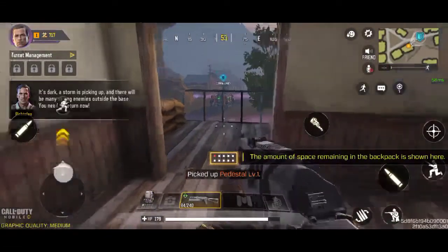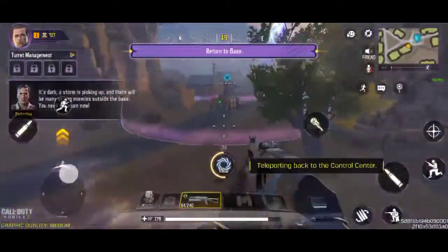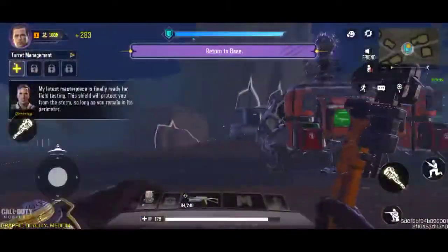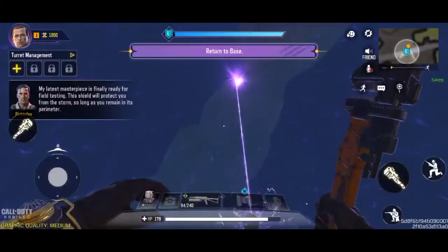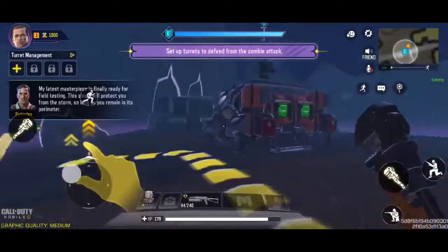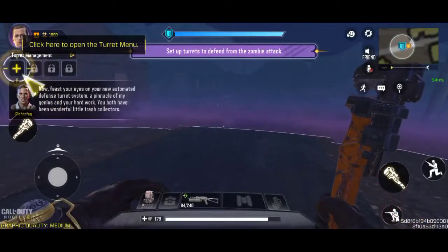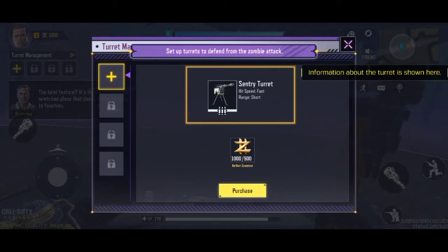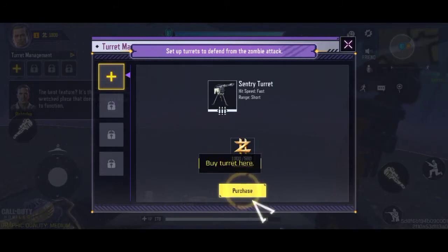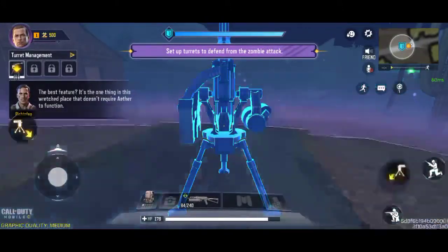It's dark. Look — a storm is picking up, and there will be many strong enemies outside the base. You need to return now. My latest masterpiece is finally ready for field testing. This shield will protect you from the storm so long as you remain in its perimeter. Feast your eyes on your new automated defense turret system — a pinnacle of my genius. The best feature? It's the one thing in this wretched place that doesn't require ether to function.